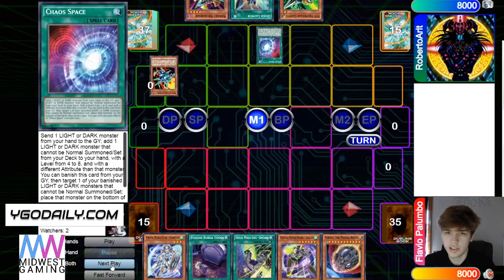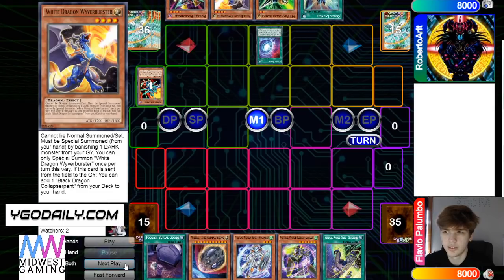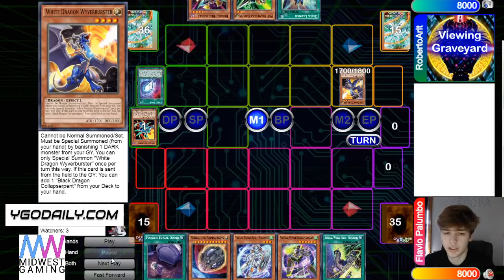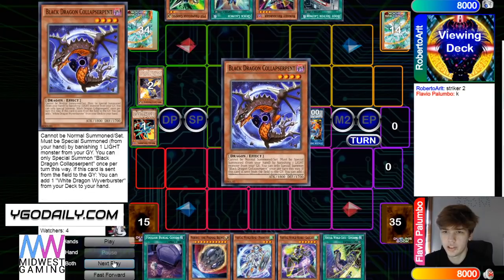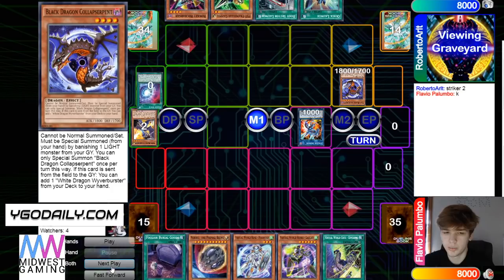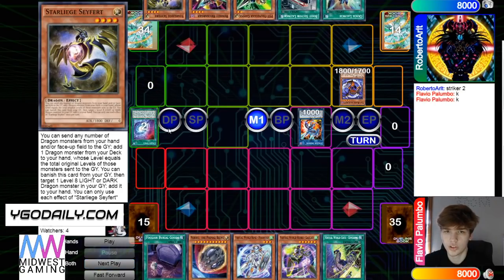He's going to activate Chaos Space, discard Rocket Synchron, add White Dragon, then banish Rocket Synchron. Bring out White Dragon, go into Striker Dragon, get those effects — add Boot, and then add Black Dragon. Banish White, bring out Black, Chaos Space to put White to the bottom, and then draw Saifert.